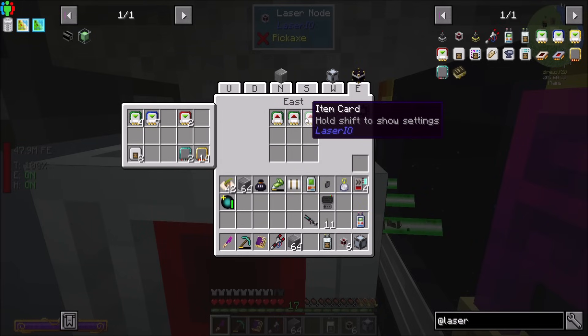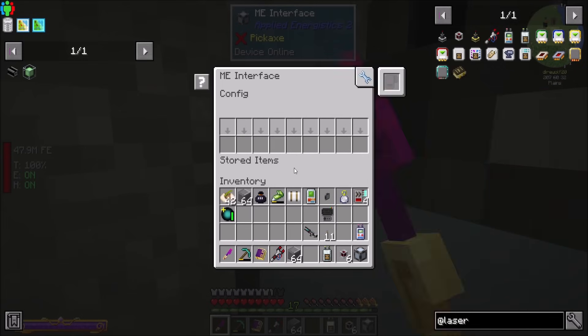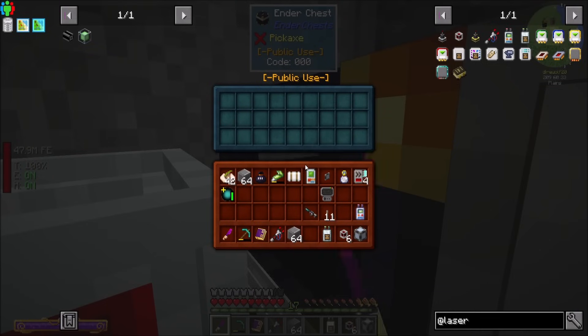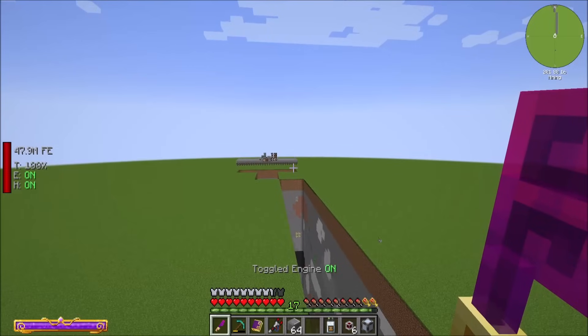Now, if you want all three cards to operate in the same tick, you can add node overclockers. Adding a single node overclocker allows both of these two cards to work at the same time. Adding another node overclocker allows all three cards to operate in the same tick. So with this configuration, we will literally be extracting three stacks of items per tick and inserting them into the same insert side over here. That's how node overclockers work. It's rare you need that speed, but being able to do three stacks per tick is pretty cool — something you can do with LaserIO.